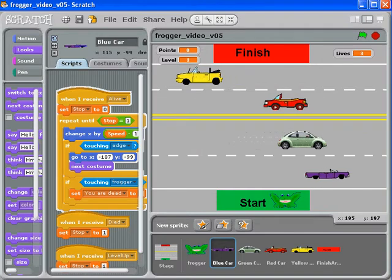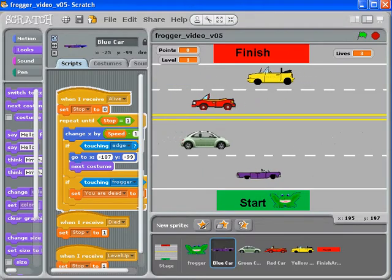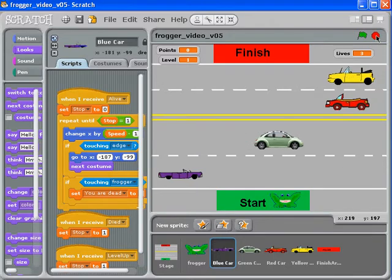We're all still working... whoa, what happened to the bus? The bus flashed and disappeared! The moral of the story is that some of these costumes might be too big, or your go-to XY needs to start a little bit closer — because that bus touched the back edge with its back bumper and it changed so fast you didn't even see it.